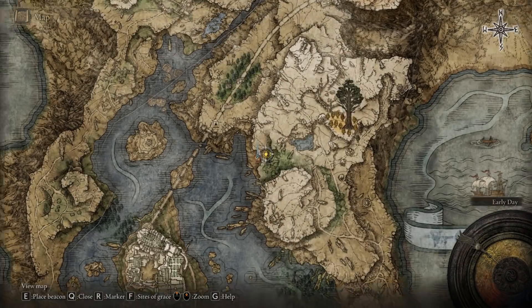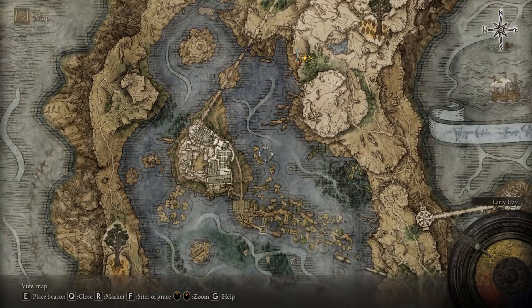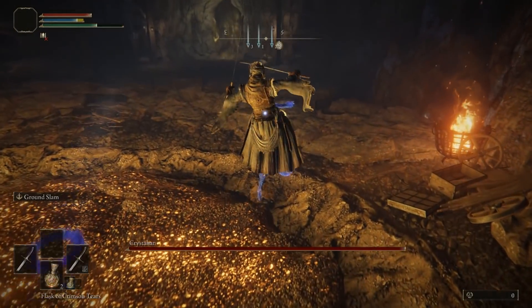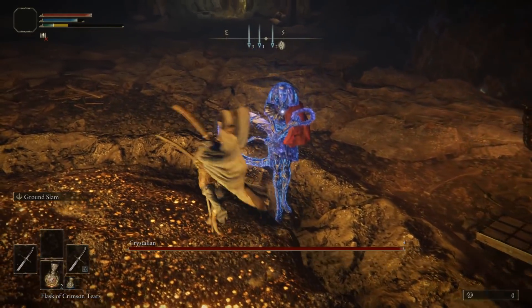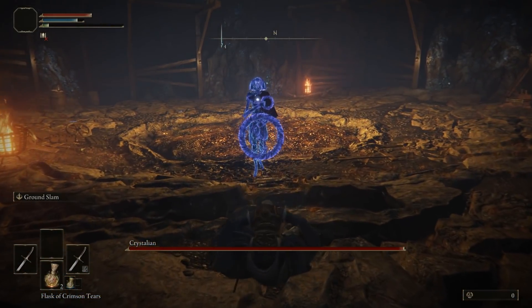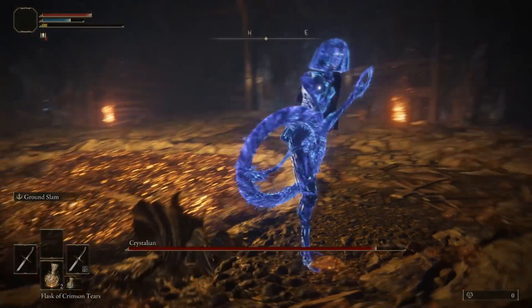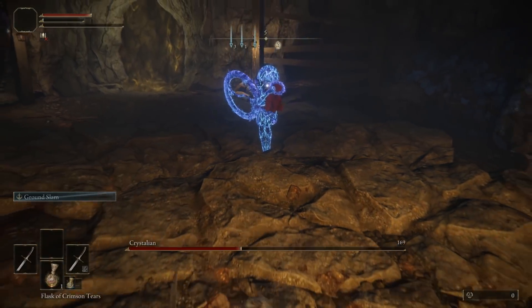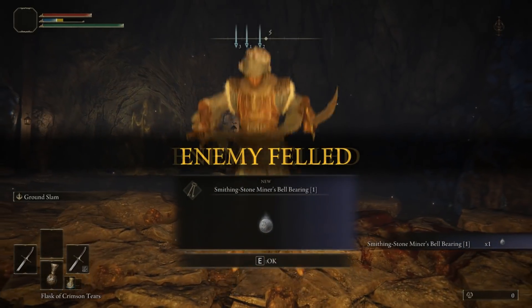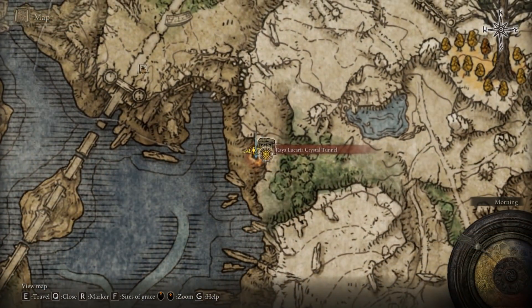So here we go — this is the location. Go ahead and use Ground Slam. When you do this it will cause a good amount of damage, and eventually this boss will have its crystal body kind of shattered. You can continue to do this and you will then receive the Smithing Bell — the first one.